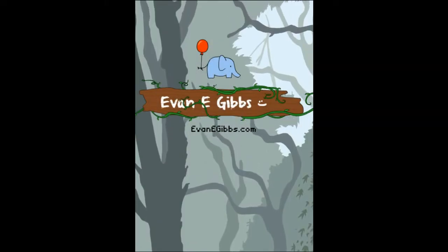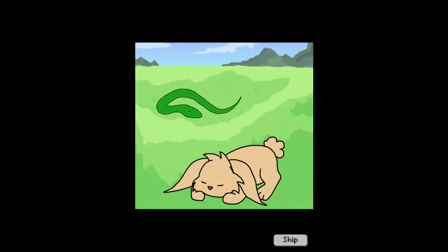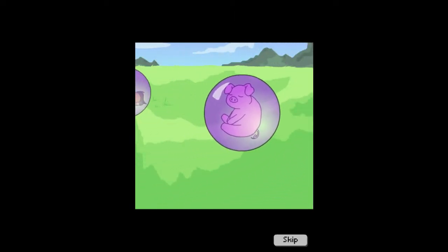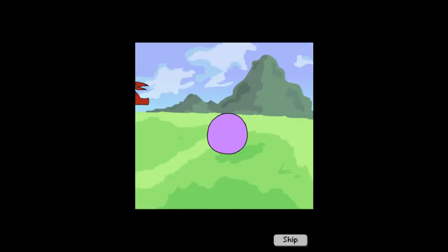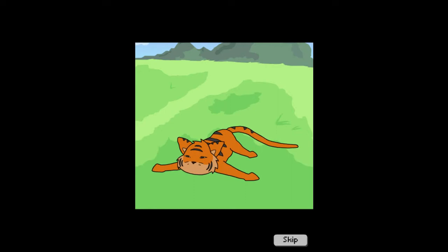So we open with a little shortcut scene. We have all our Chinese Zodiac creatures here, and they're all being taken away by strange purple bubbles. Who knows what the purple bubbles are and why they're causing trouble, but our dragon's having none of it.